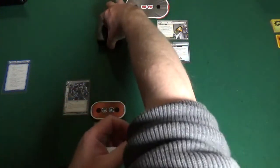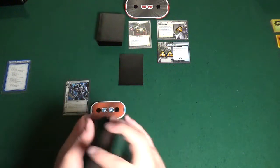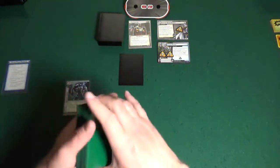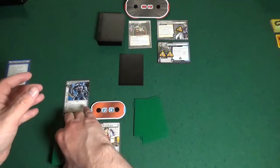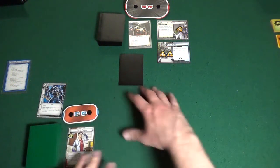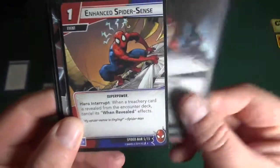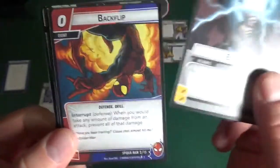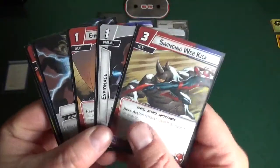I'll deal myself an encounter card. Now for Peter Parker I'll have a quick shuffle — I don't think I'm decking myself. Cut, and we have six in hand size. I'll start off with Espionage, Enhanced Spider-Sense — this could be good — Energy, always nice, a Backflip, Power of Justice, and a Swinging Web Kick. Okay, I can do something with this hand.